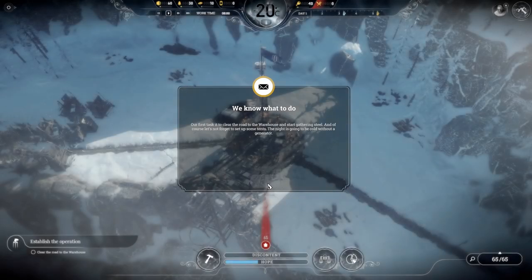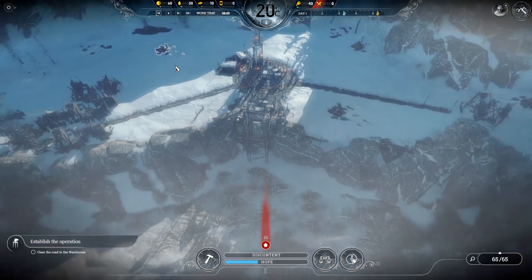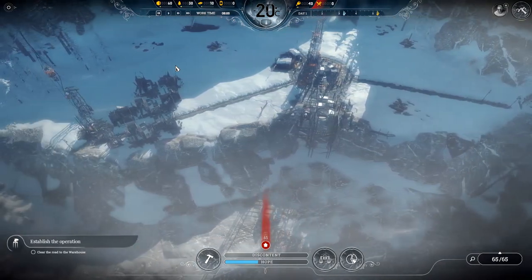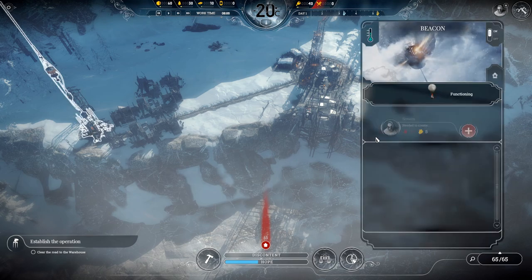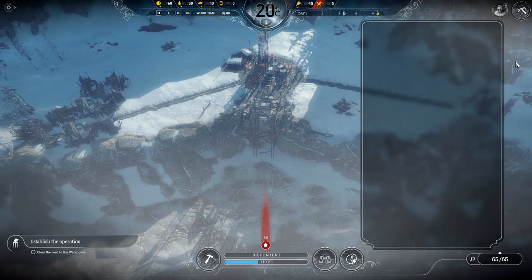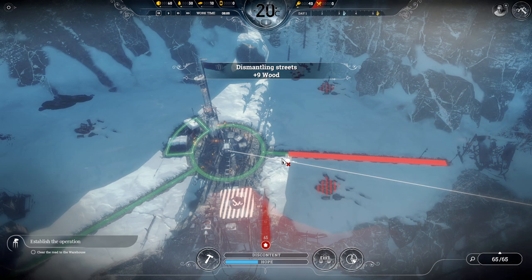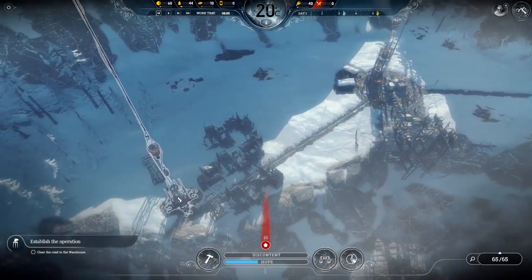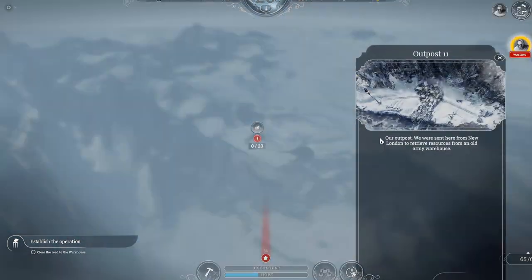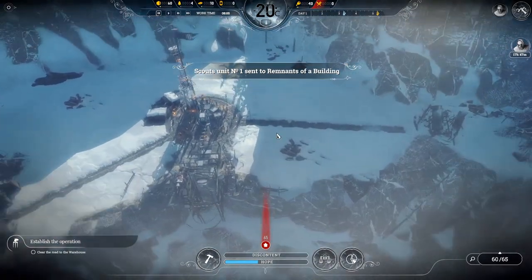The first thing we really want to do is gather as many resources as possible as quickly as possible, and that includes more workers. So we're going to head out into the wasteland as quickly as possible and search for new survivors. We need 40 wood, which we haven't got at the moment, so we're going to do a little bit of demolition — delete this road up here and around here. That gives us enough wood to send out a scouting team, and we're going to head out to the remnants of a building to begin with. So our scouts are on their way — absolutely fantastic.